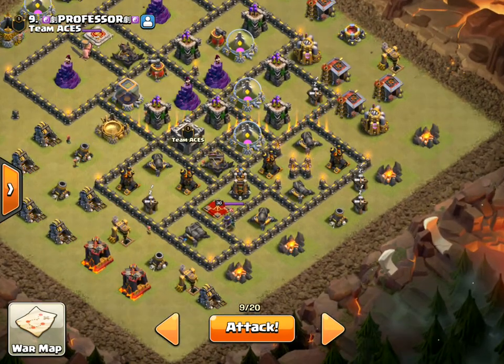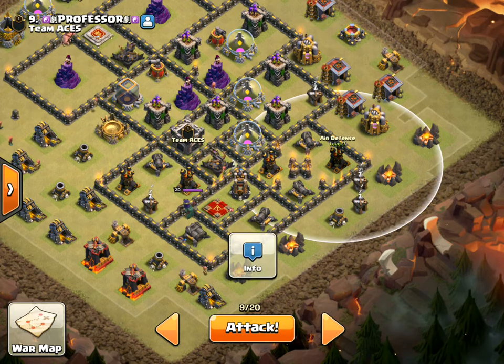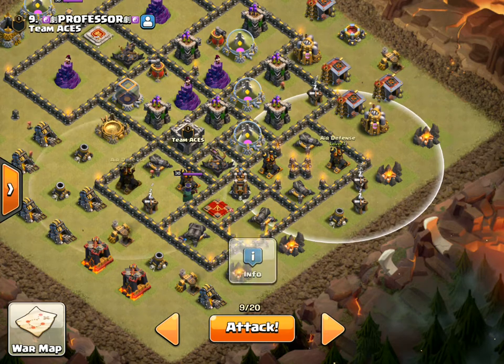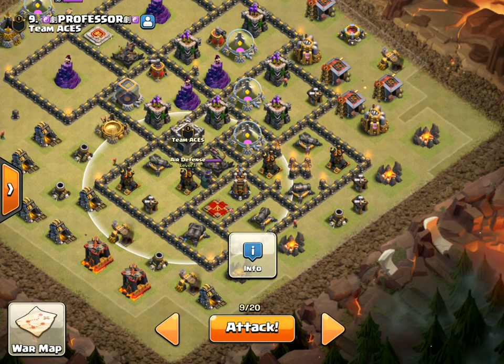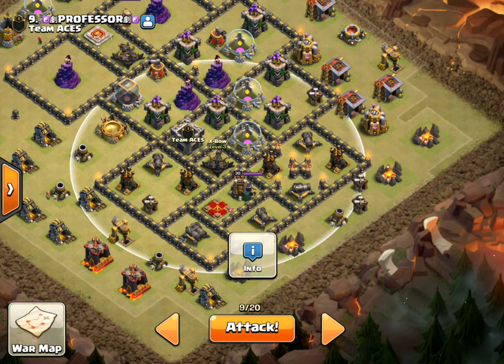So the plan here is he's got all these paired air defenses down here at the bottom — the southern half of the base. So I'm going to take out both of these compartments, basically all four air defenses with 3 lightning and 2 earthquake spells. That's going to clear all that down there. He's also got an X-Bow on ground, so that's not going to do anything to my dragons.